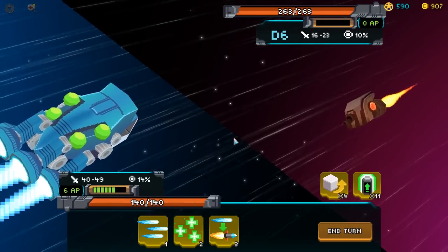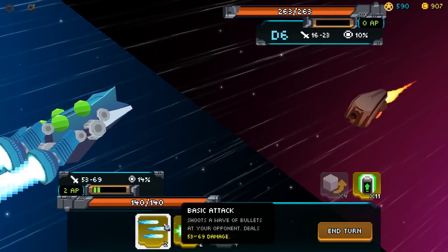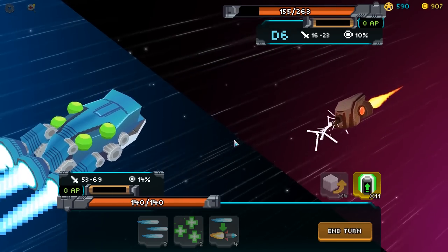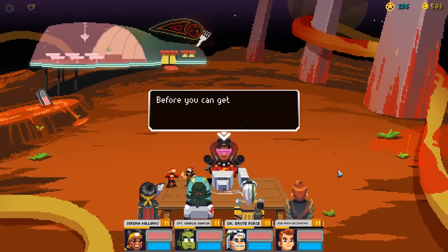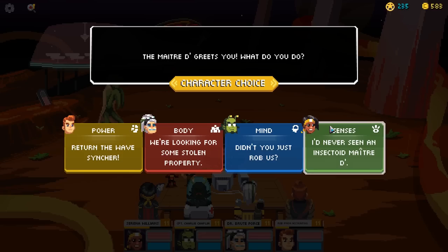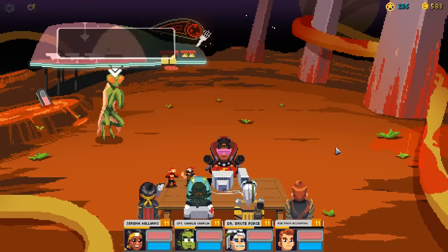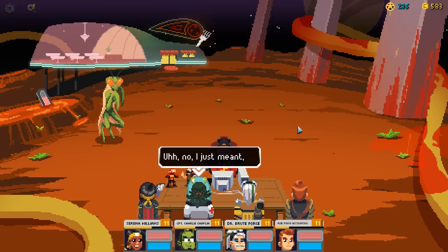Can this new setting and slight alterations to the presentation and gameplay help Galaxy of Pen and Paper carve a new journey into your gameplay library? That's what I'm here to find out, but before I begin this review, this key was obtained from the developer for the purposes of review. That won't change my opinion of the game in the end, but you should know that because of FTC guidelines, as well as the whole morals thing.